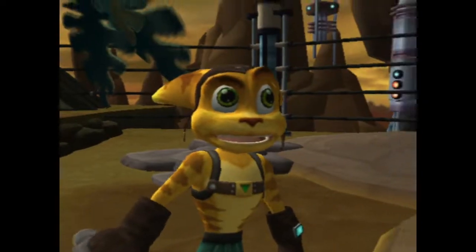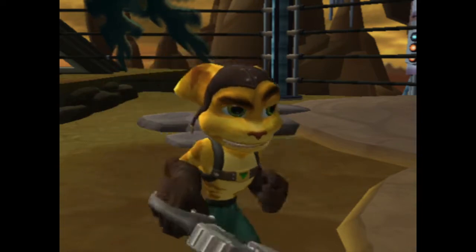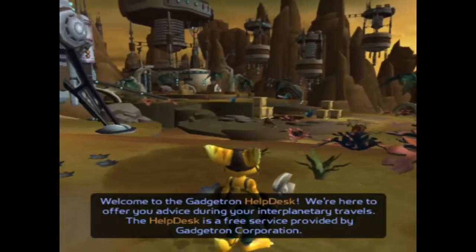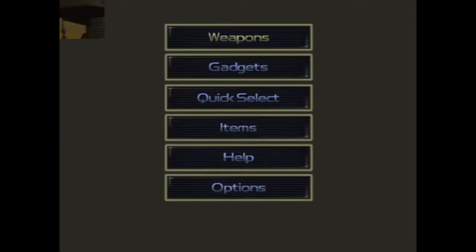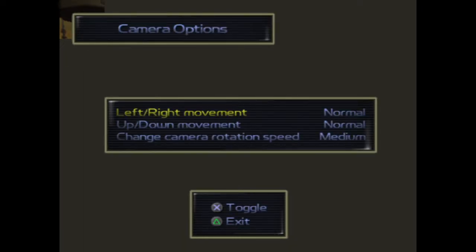Ratchet and Clank are a duo that team up. I'm about to meet Ratchet — wait, that's Clank. I don't know, guys — we'll just call them Rabbit and Robot. The first thing I want to do is reverse my vertical controls because these are bad. This options menu is supposed to show the game behind it — as far as I can tell that's the only glitch. The game runs at about 99% efficiency so we'll live with the minor visual glitch.